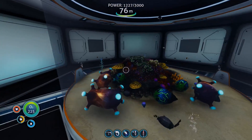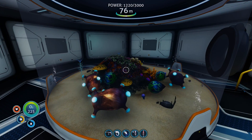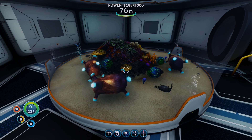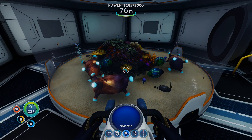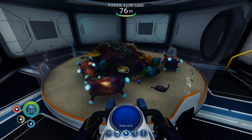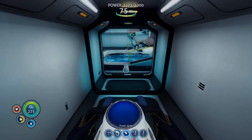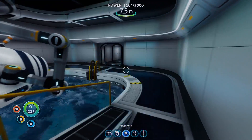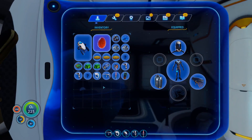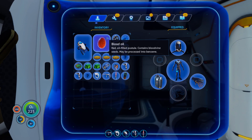I checked out the mod manager because they've added some new mods. There was actually one I thought changed the size of models, and if that was the case I was going to show you guys just how impractical it would be to have a submarine the size of the Atlas by making a Cyclops the size of an apple. However, it's not the case — it just changes the icon size and I ended up with items taking up my whole screen.